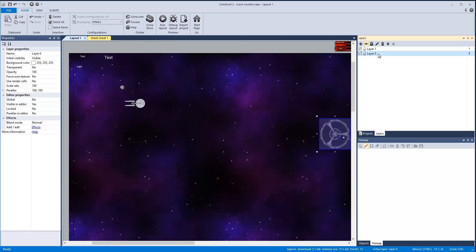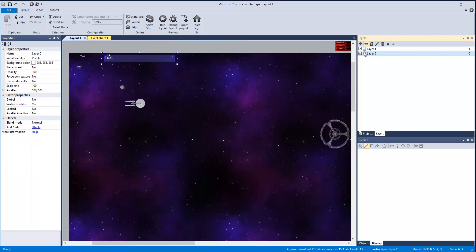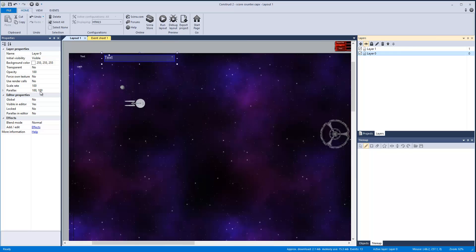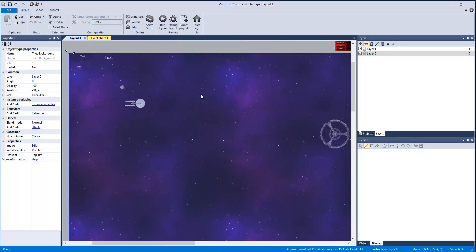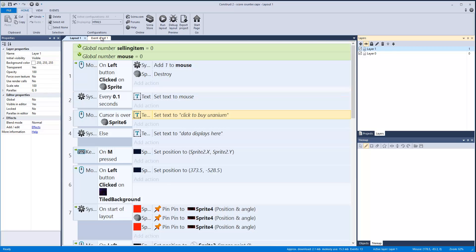Let's go to the event sheet. Also real quick: I have two layers. Layer zero is basically where all the map stuff is, and layer one is where all this text stuff is so it doesn't move off screen. Layer one is on top with parallax set to zero, zero. Layer zero has parallax at 100, 100, so all the map stuff moves with the camera. You add a layer on top called layer one with parallax zero, zero.